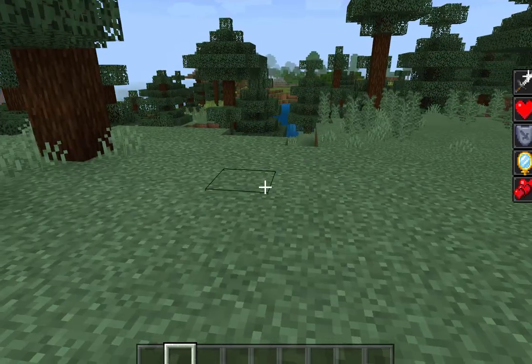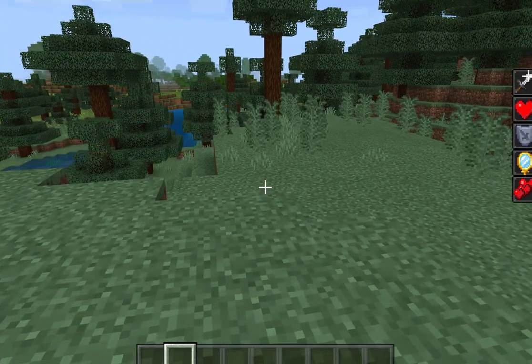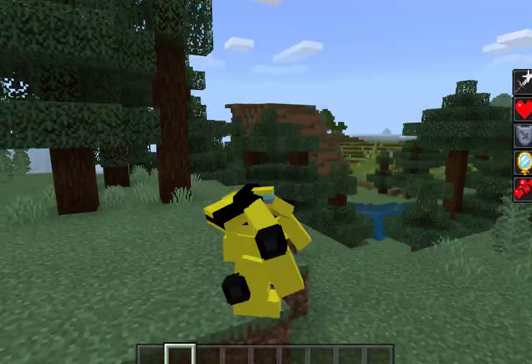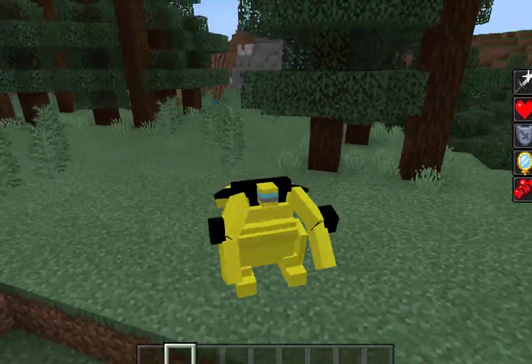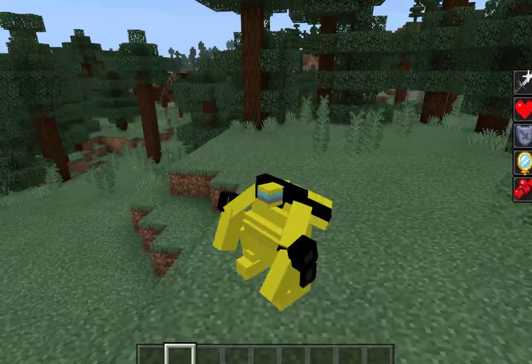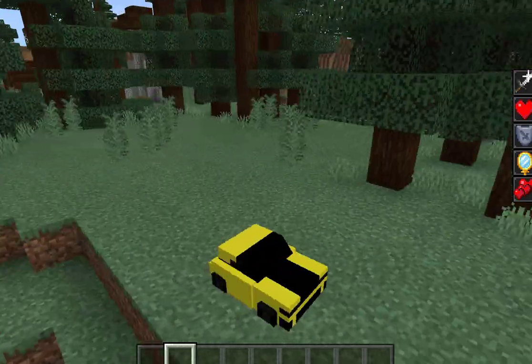Hey guys, welcome back. Before I show you the Bumblebee, I'm going to show you right now — it's a transformation and I am in transformer mode. I'm in the car mode. I will make it so you can move everything, but this is him. The cool part about it is we shift and we turn into the car.